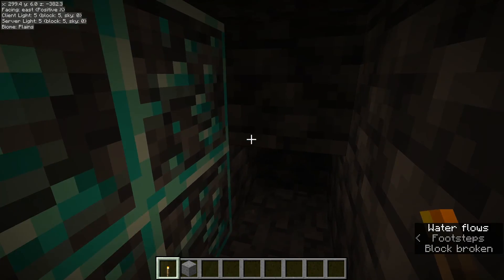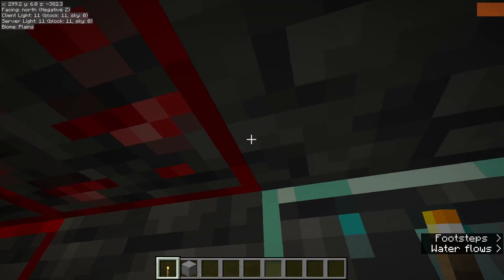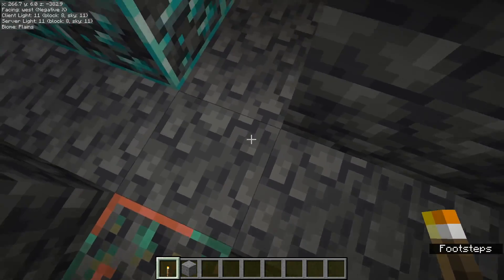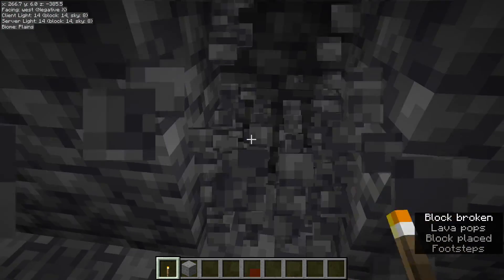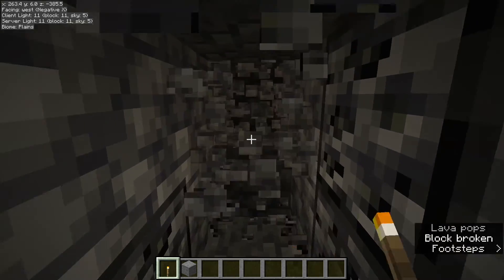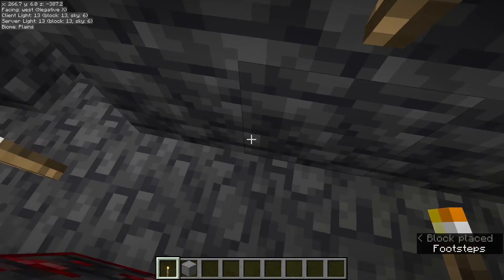Look — diamonds! We found them. So let's just pretend that we hit lava and we're done with this branch. Now that you've made two branches, you are going to want to again move two blocks forward. There should be two blocks of distance between branches, and you're going to make another branch in the same direction. Mine forward until you hit lava. Then do the same thing on the other side — mine forward until you hit lava. Then just keep going.